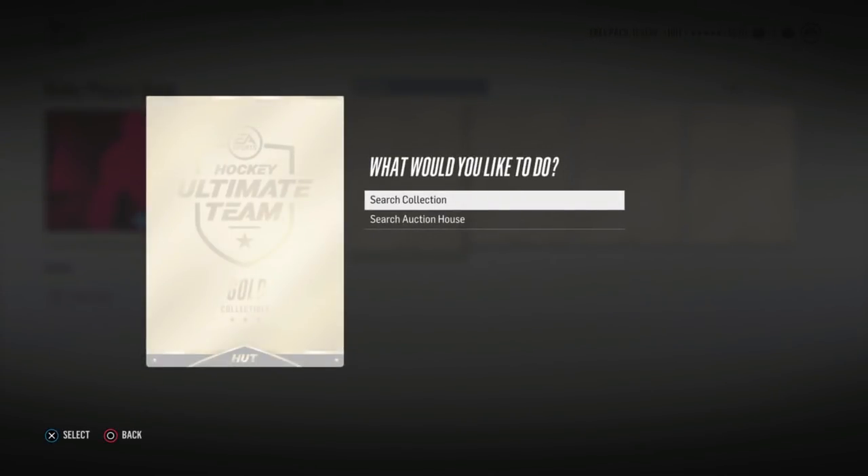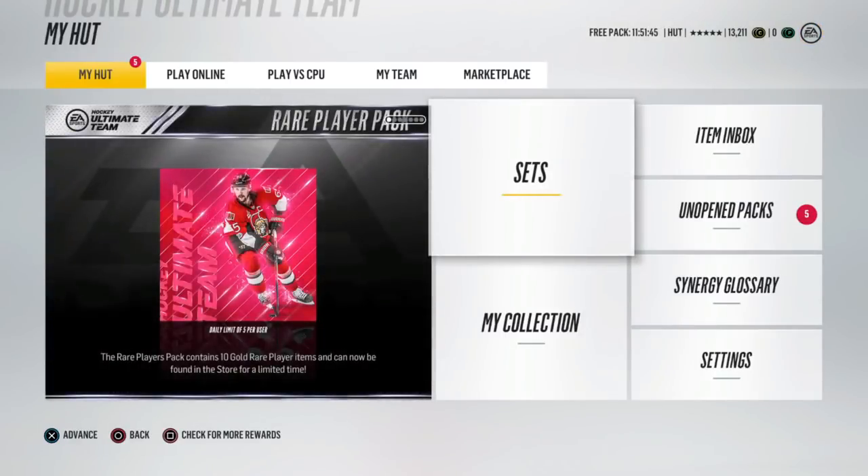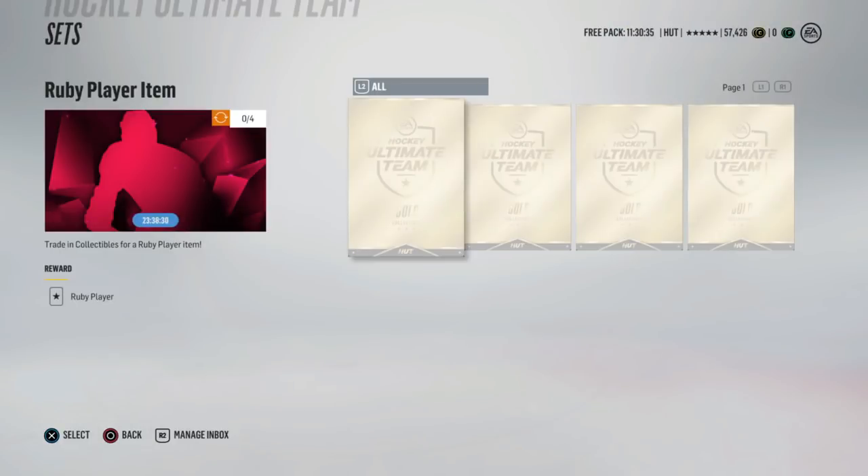Considering gold collectibles right now are actually going for 14K a piece, that's four collectibles - 56K. The return on that is very likely to not be as great as it seems. Even Stamkos goes for a hundred K, and even if I pulled him from this set hypothetically, I would only be making 40K plus tax and all that. It's really not worth it. But EA definitely did a good job on kind of organizing this one. Let's get right into it.